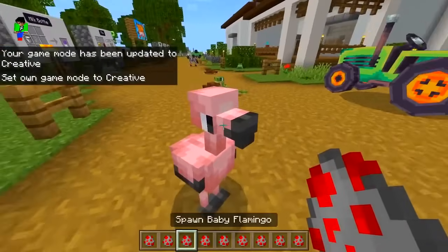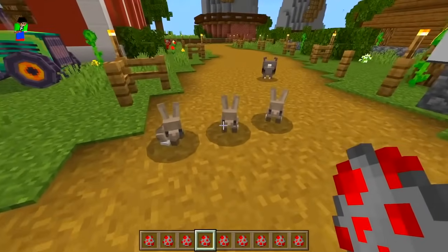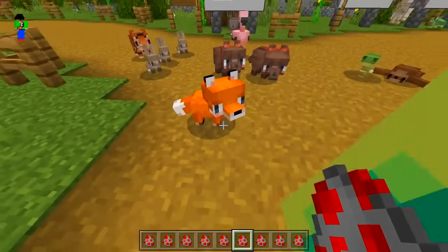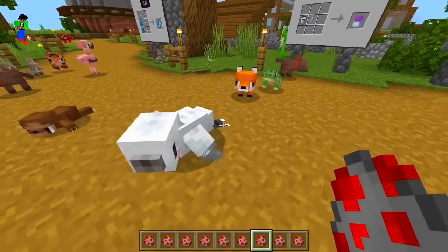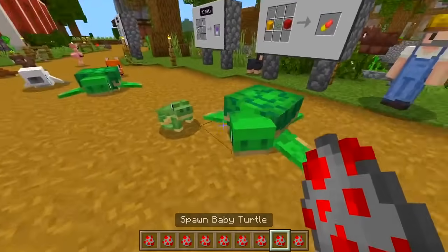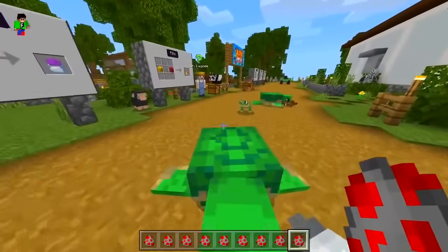Baby flamingo - look at you buddy! We got a baby rabbit - seems like just a normal rabbit but I can tell a little bit of the difference. Baby dog - nice, they make sounds as well. Baby fox - that one kind of looks the same. Baby seal - very cool. Baby turtle - hang on, how is that a baby turtle? That looks like an adult turtle right there - that's a massive turtle!